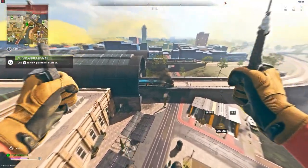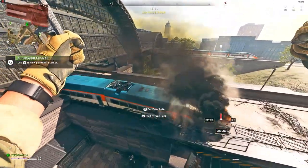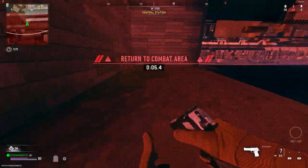This glitch is going to take some practice. What you want to do is go quite low, just above the train, and basically fly outside of the map. You then just want to drop down, as you see, go onto the floor and run through this wall — as you see right here — and go around the barrier.